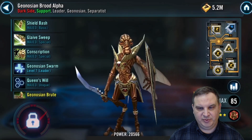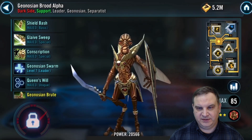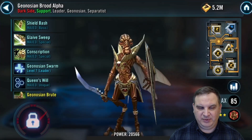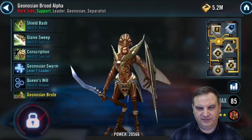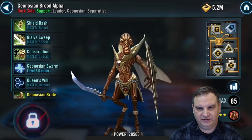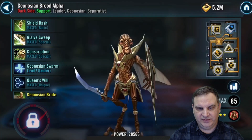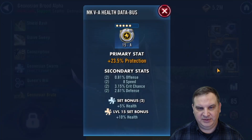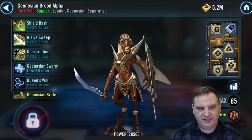Let's look at the Geo Brute Alpha — speed set on him as well. Potency, 14 speed — potency's not bad. He's got the expose ability and reasons to want potency. He's got some speed on these mods: five speed there, eight speed there. So he's got some speed.